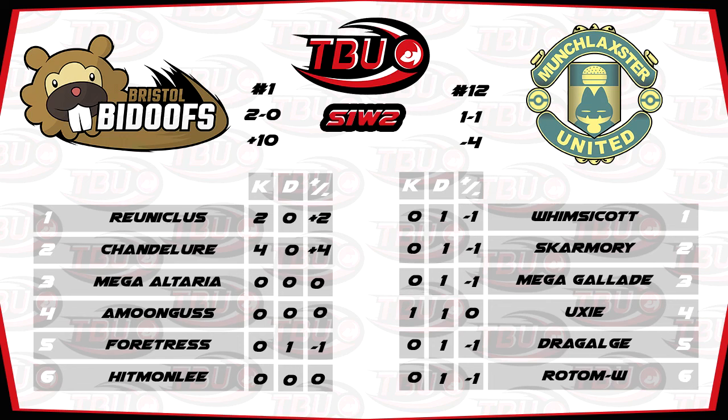Looking at the team: Modest Scarfed Chandelure is ouch — hit as hard as possible whilst remaining as fast as possible. A well-built Amoonguss with the Payapa Berry, which means what he's able to do is take a plus-two Zen Headbutt from Mega Gallade, predicting a Swords Dance set, and can then OHKO it back with Foul Play. Just one of the examples of Eric being very good at team building. Eric building a very solid team with some power and some threats, and some good bulk in the sense of that well-built Amoonguss.